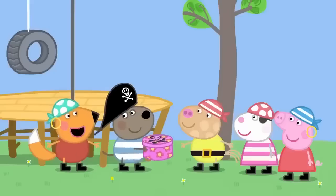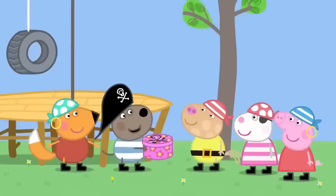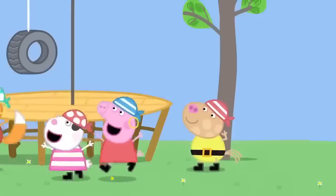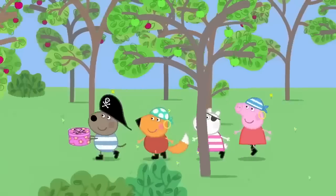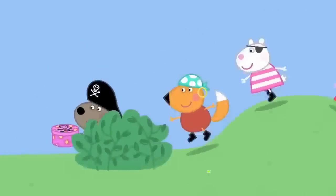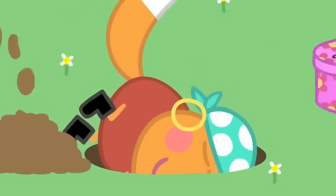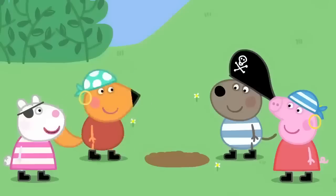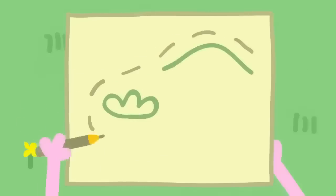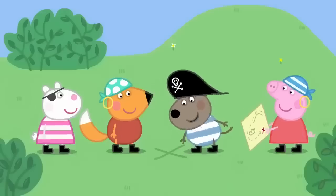Now we can bury it. Yes! And I'll stay here and guard the pirate ship. Okay, pirate Pedro, but don't fall asleep this time. I won't. Hurrah! The pirates are off to bury the treasure chest over a hill, round the little bush. Let's bury it here. How will we know where we've buried it? Let's make a treasure map. Over the hill, round the little bush, and X marks the spot.